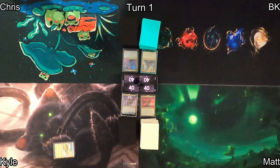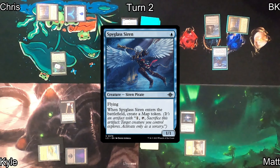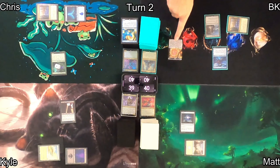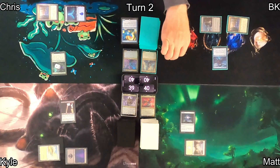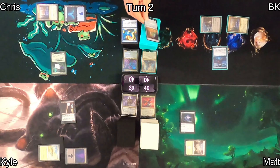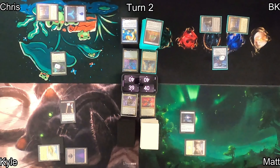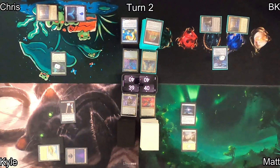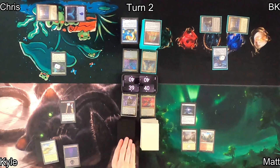I use my Path of Ancestry to cast Spyglass Siren, getting a scry and leaving that card on top. When Spyglass Siren enters the battlefield, I get a Map token, which I sacrifice to have Spyglass Siren explore. I reveal Icon of Ancestry — pretty decent if I can play it. Onto Matt's turn, he plays Clifftop Retreat entering untapped and passes.